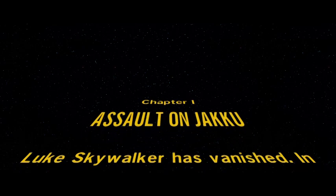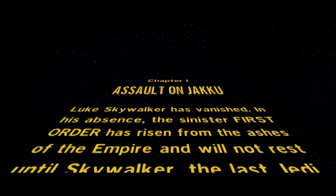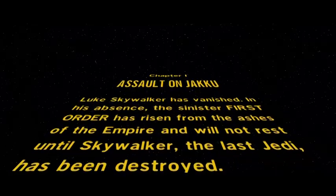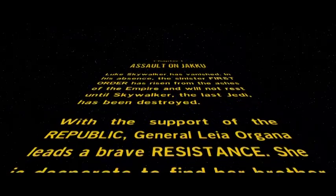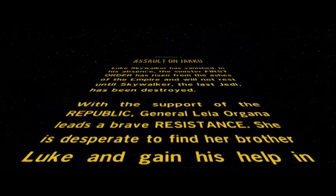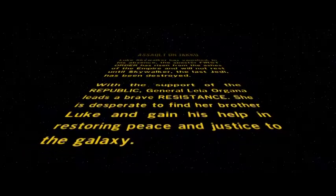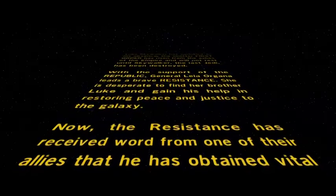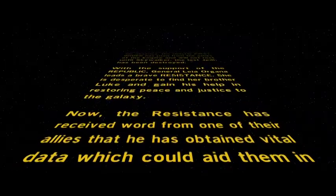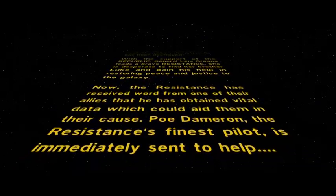Luke Skywalker has vanished. In his absence, the sinister First Order has risen from the ashes of the Empire and will not rest until Skywalker, the last Jedi, has been destroyed. With the support of the Republic, General Leia Organa leads a brave resistance. She is desperate to find her brother Luke and gain his help in restoring peace and justice to the galaxy. The Resistance has received word from one of their allies that he has obtained vital data which could aid them in their cause. Poe Dameron, the Resistance's finest pilot, is immediately sent to help.